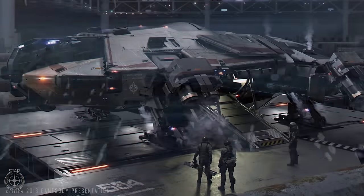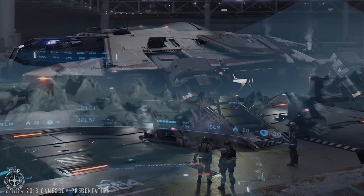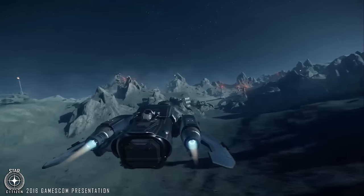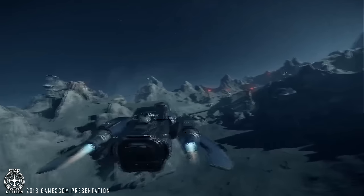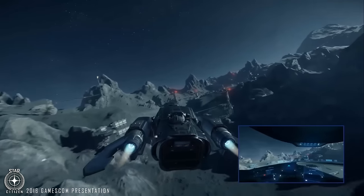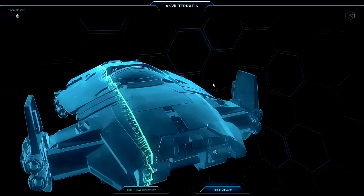I like the idea of this Terrapin. It is really small — 19.5 by 14.5 by 6 meters. This is basically the same size as an Avenger, but the ship is more oblong. It has more usable space, although all of the space on this oblong ship is basically taken up by armor and redundant bulkheads.